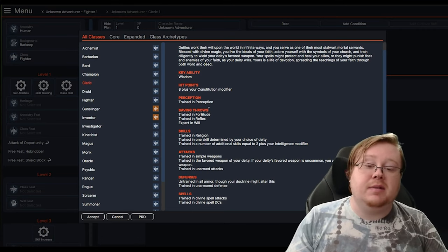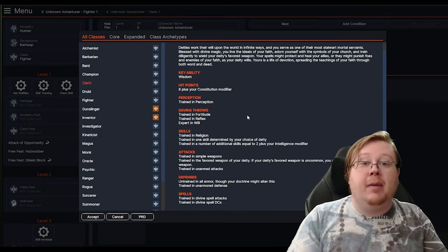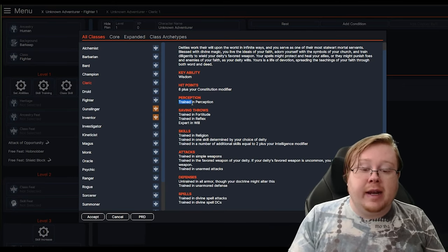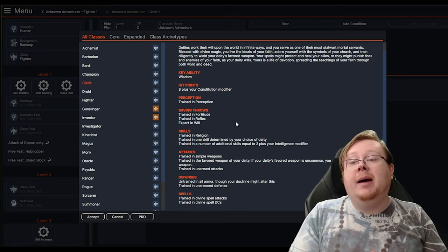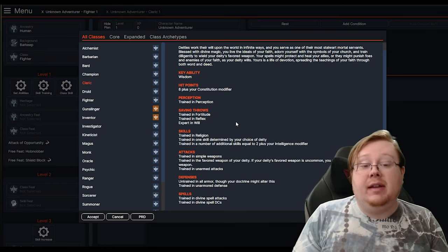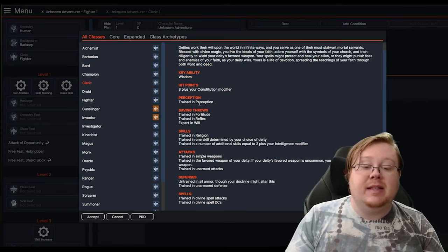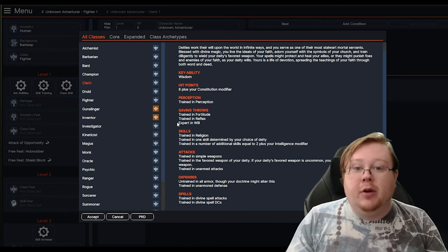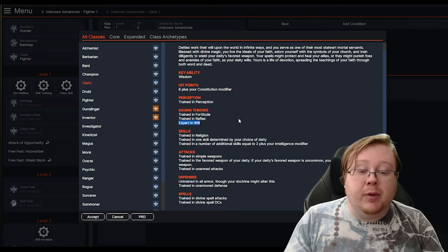You're going to see your various trained proficiencies. Your proficiency in the game is a modifier equal to the proficiency of your skill — if you're trained, it's +2; if you're expert, it's +4. It gets all the way up to legendary, which is +8, and it adds your current level. Starting at level 1, your trained proficiency is going to give you +3 plus the relevant skill. For perception it will use Wisdom. If it's expert, it will be +5 plus the relevant ability score — in the case of Will, also Wisdom.